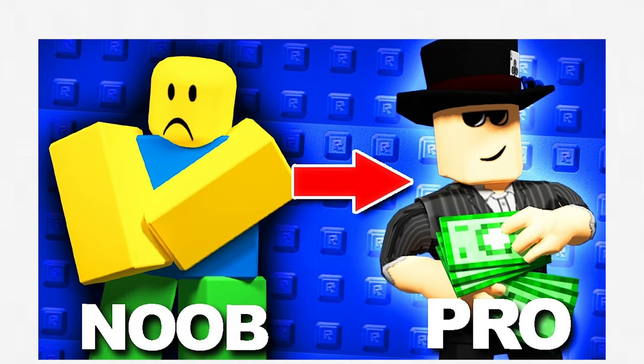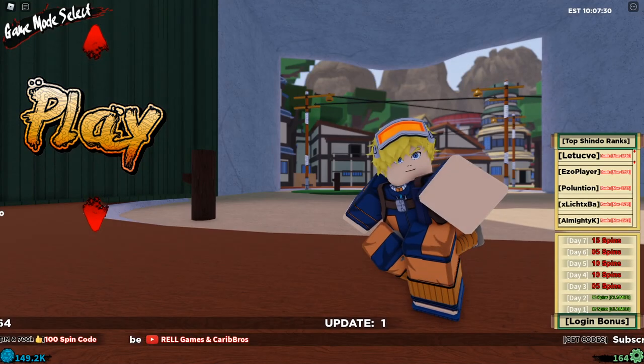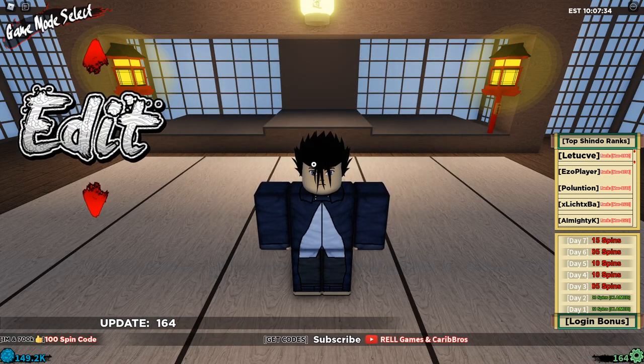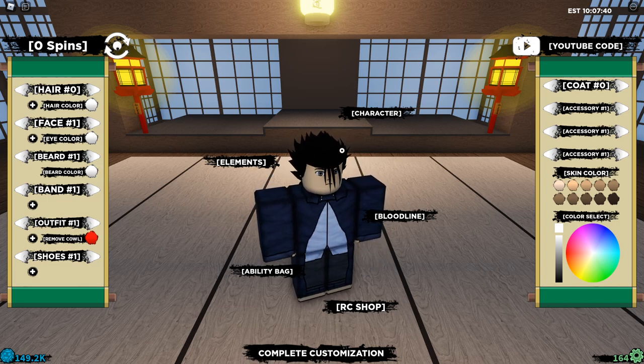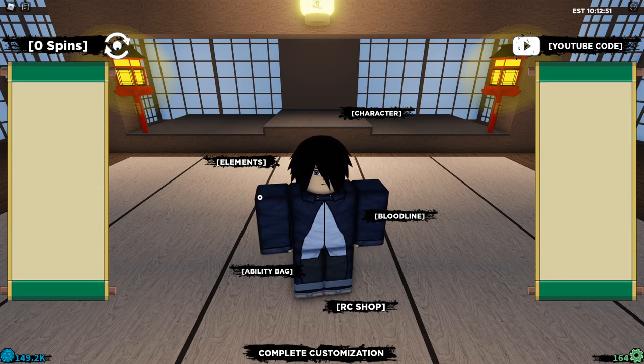Today we're going from noob to pro as Sasuke Uchiha in Shindo Life. So I just spawned in the game and we're going straight to customization — I look really ugly so we're switching that real quick. In three, two, one — we have become Sasuke Uchiha. He looks kind of droopy, I can't lie.